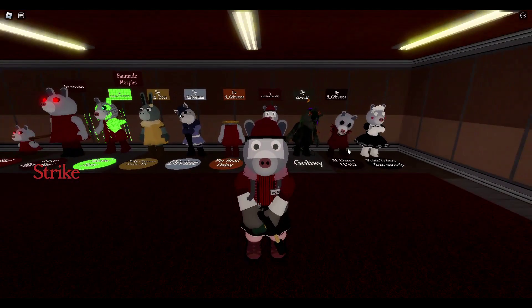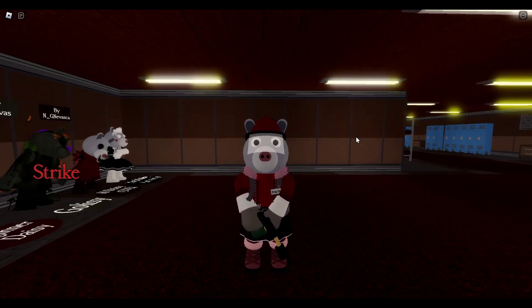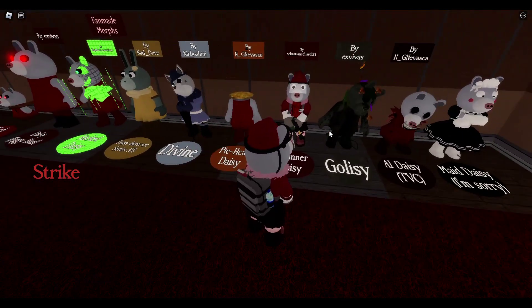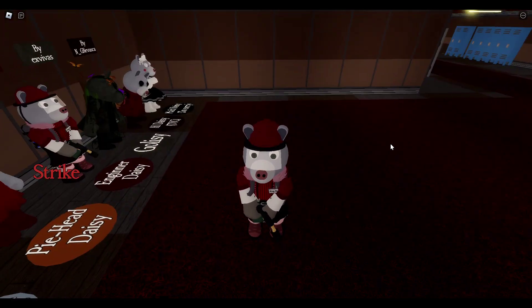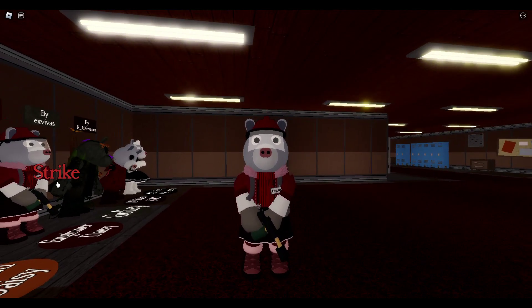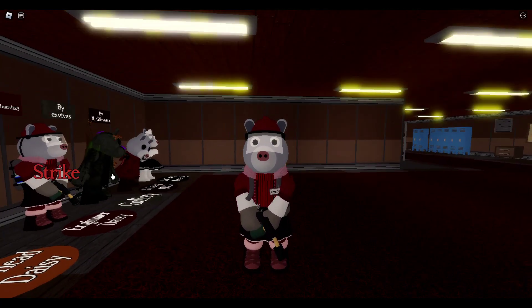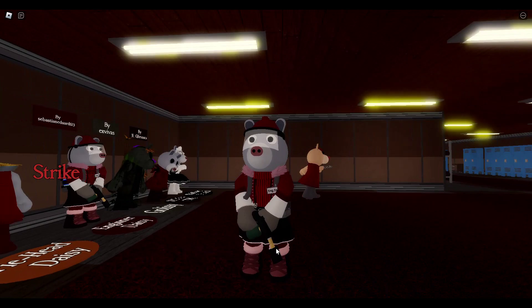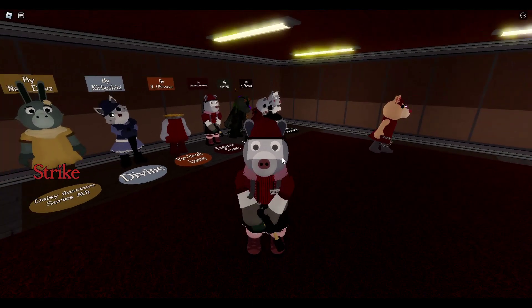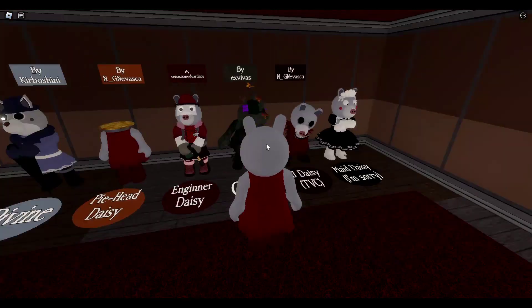We have Engineer Daisy — I wouldn't really expect Daisy to be an engineer, mainly like Kona or Mimi, but Daisy being an engineer honestly looks really cool. I really like the whole stylized look, just like Divine — this was made by Sebastian. Engineer Daisy, I honestly like this one — it's really cool, really stylized. Let's see the jumpscare. Dang, that's cool — I love the lighting! Look at this! The name tag, the drill, the visor — really cool, I honestly like it and the animations too.